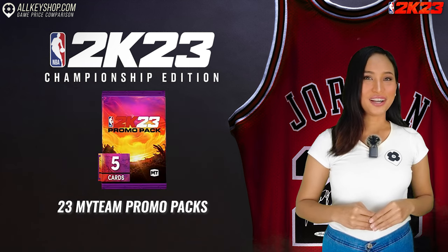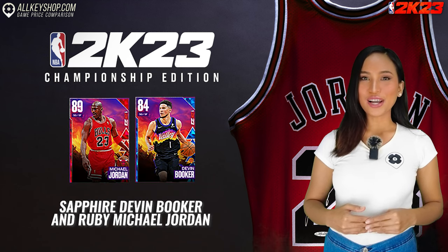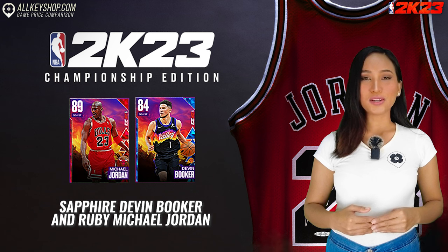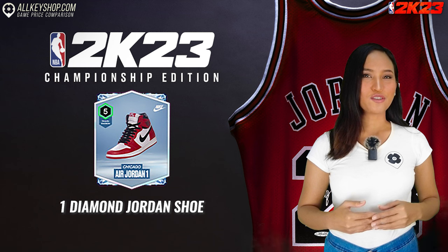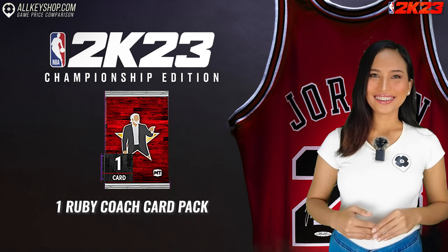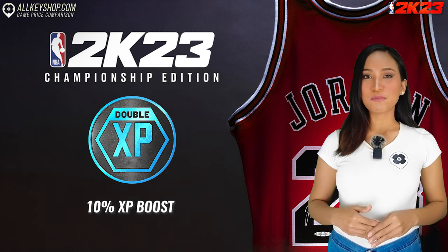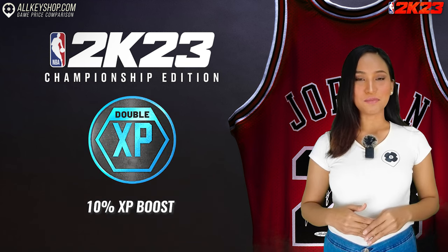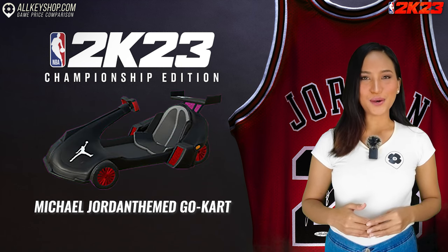And 23 MyTeam promo packs. As with other editions, you also get Sapphire Devin Booker and Ruby Michael Jordan MyTeam cards, one free agent option pack, one diamond Jordan shoe and one Ruby coach card pack. In MyCareer you will receive a 10 XP boost on MyCareer season progression and a Michael Jordan themed Go card.